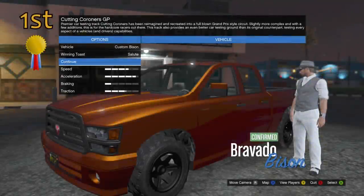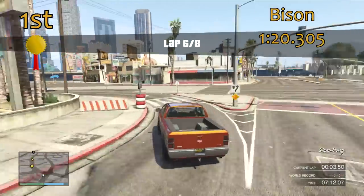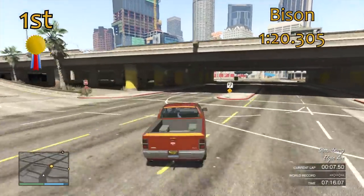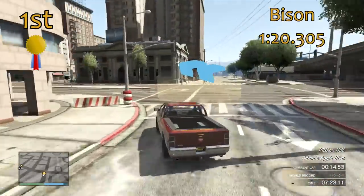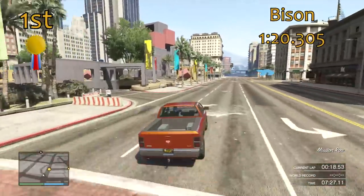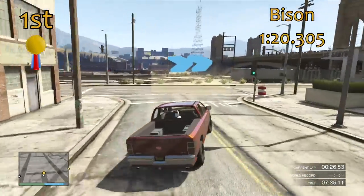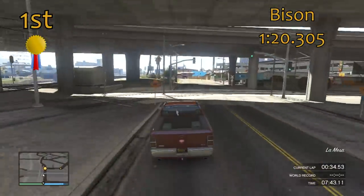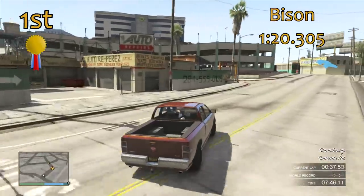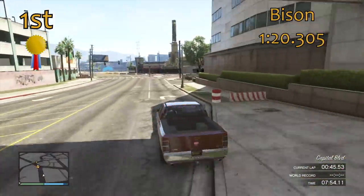The first place van is the Bison. It's more of a truck than a van really, but it is classed as a van in GTA — it's in the vans class and you can race it in van races when customs are turned on. It demolishes everything else with a 1 minute 20.3 — 3 seconds quicker than the next best. I don't even think a fully upgraded Clown van could beat it, because the Bison is just far and away better than every other vehicle in this class. It's got better straight line speed, better cornering capabilities, and it's much stronger as well. It's the best all-round vehicle for the vans class, and if you're doing serious custom van races, you need one.